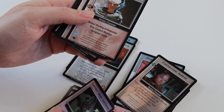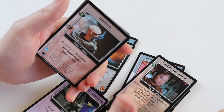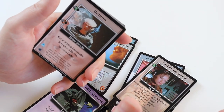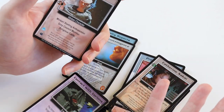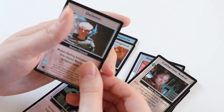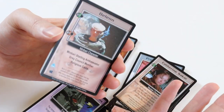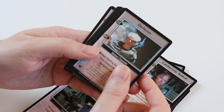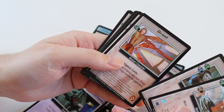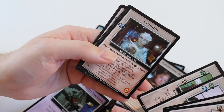Then we get the main characters, which is cool about these starter decks — you get the main characters in the starter decks. Usually they're rare cards like in Star Wars; it'll take you forever to get the main characters because they're rare. But if you want the main characters in Babylon 5, you just have to buy the faction starter deck that you like. So you get Delen, Ashan, Drah, Hedron, Kalein, Lanier. So you've got Delen and Lanier.